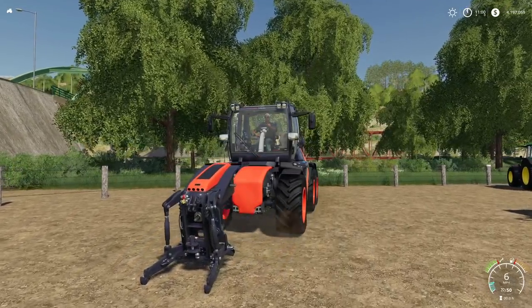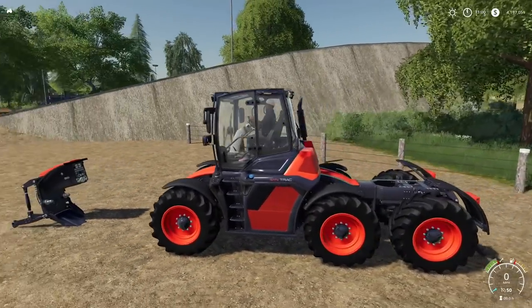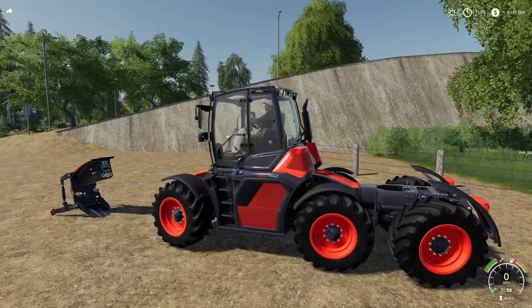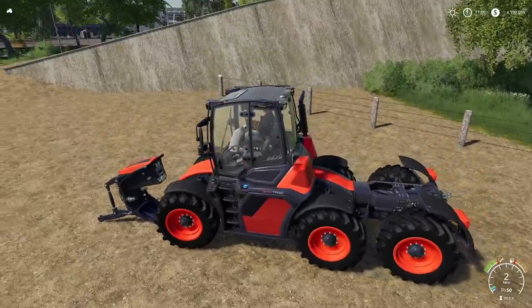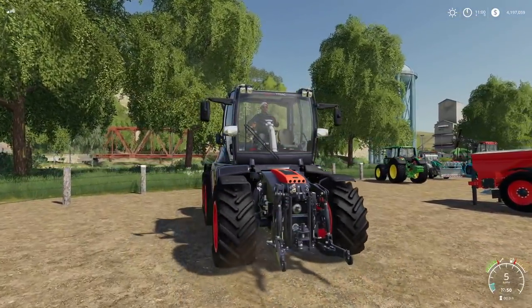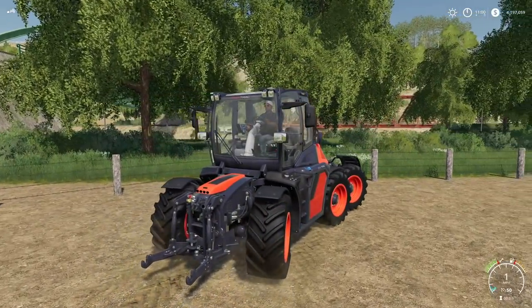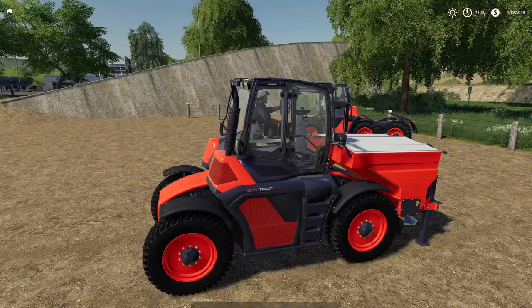There we go. Drop that off. So now this is just the standard six wheel version. We've got the three point in the back, but maybe I want that in the front as well. Simply pull forward. Now we've got three point in the front as well. In a nutshell, that right there is your SimTrack.